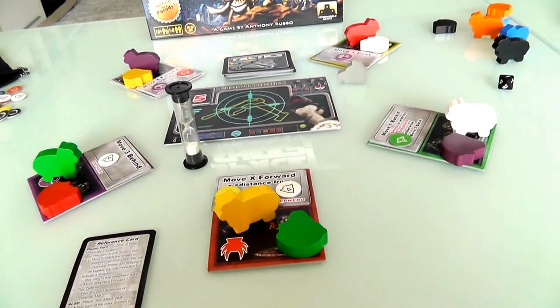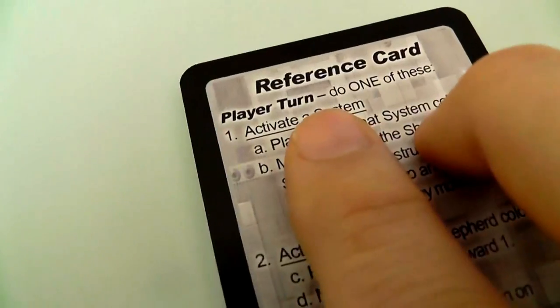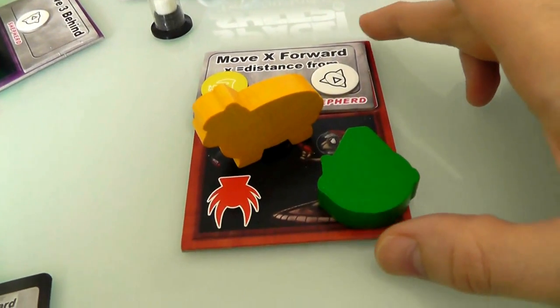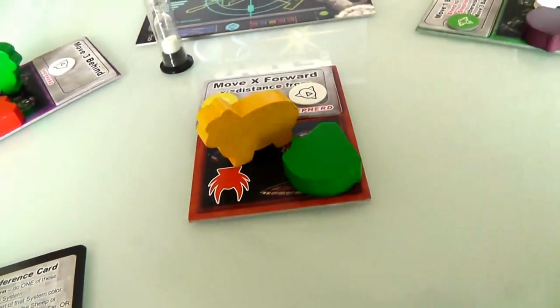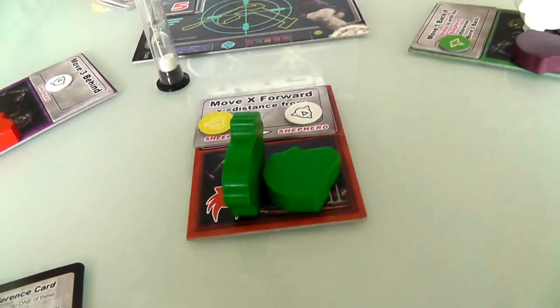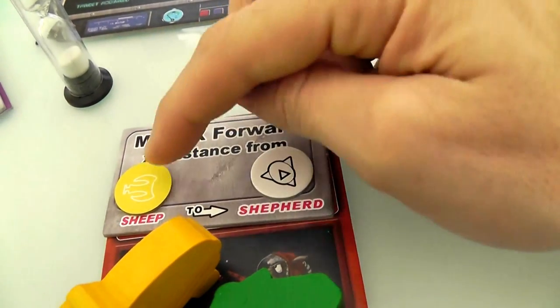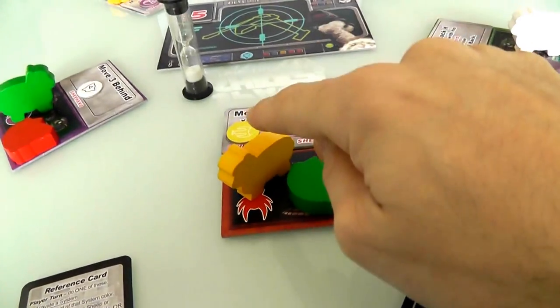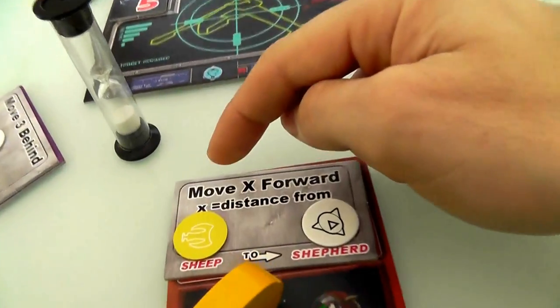That's the crux of the game. At the beginning of the game, everybody has a handful of four tactics cards. When you play a card, you can use it for one of several purposes - it's all on the reference card. On your turn, you can activate a system by playing a card of that system's color. If I play a red card, I can activate the red system and move either the shepherd or the sheep. The distance X is from the yellow sheep to the white shepherd - that's three spaces - so I could move three forward.